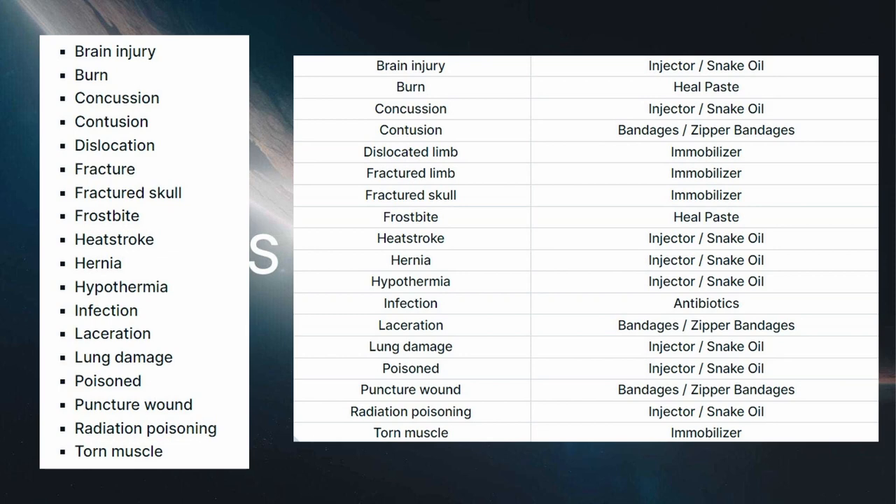So if you come across things like injectors, snake oils, healing pastes, zipper bandages, normal bandages, or immobilizers, make sure that you're keeping those — either on your character or keeping a good stockpile of them on your ship in your cargo hold. That way you won't have to go out adventuring on one of the planets, have something happen, and then have to return back to your ship and go to a different planet where you can find a doctor to heal those.